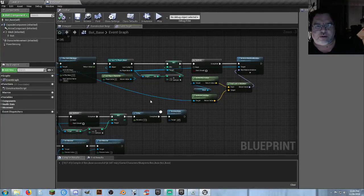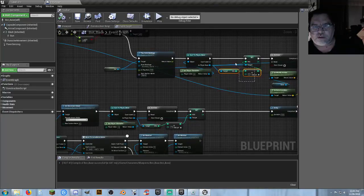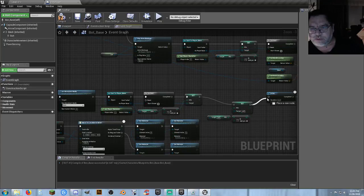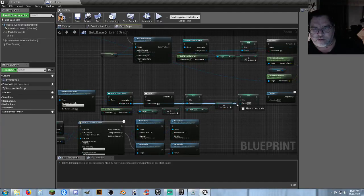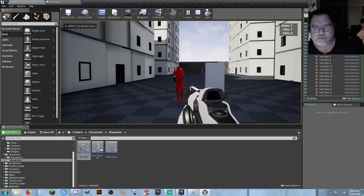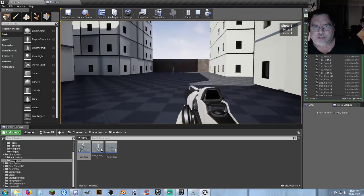We go back into the death sequence and include the hit registration there as well, so the killing shot also adds one to the hit count. We grab from the right connection points, connect them, and that should fix the problem. Testing: one, two, three, four — two kills, eight shots, eight hits. That's all correct now.